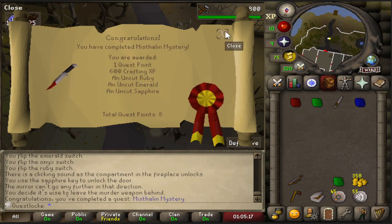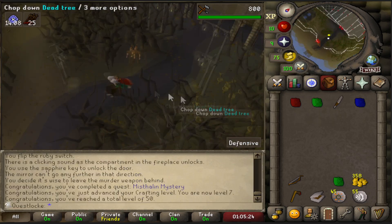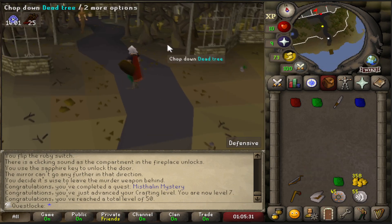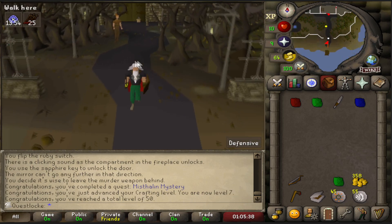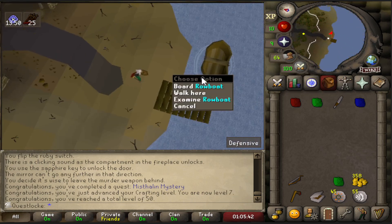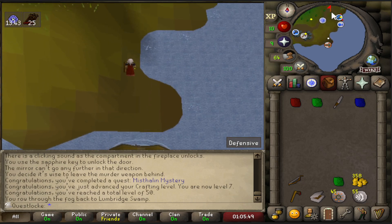On my way back I decided to do Mystiline Mystery, and I just realized I just destroyed the notes. Oh my god, I have to go back. I'm stupid. I was destroying all the notes from this quest and I accidentally destroyed the ones from Rune Mysteries. This is just not going my way. This is terrible. I feel so stupid right now.